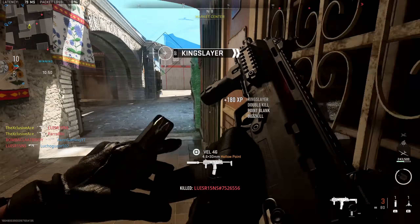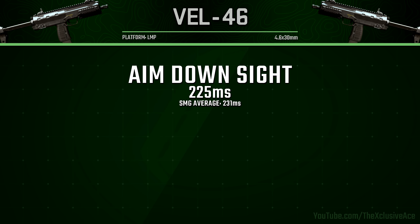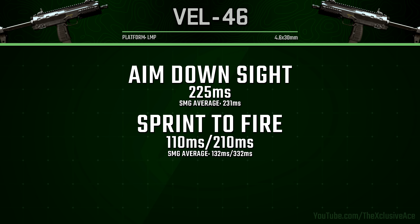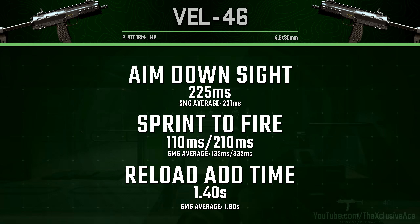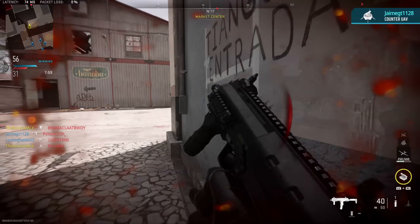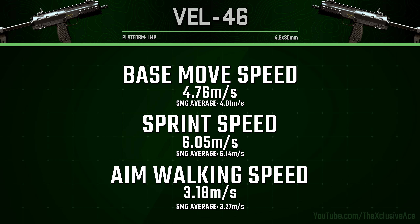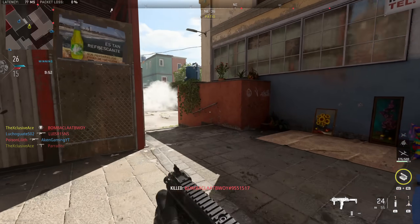Something very interesting to point out with the handling stats: the Vel 46 appears to have been stealth nerfed at some point, because at launch I tested an aim down sight time of 200 milliseconds, whereas now it's about 225 milliseconds. I don't know exactly when this happened — probably with the Season 1 update, though it wasn't stated in the patch notes. Our sprint out time is standard for an SMG at 110 milliseconds, which is actually very fast. Reload add time is fairly fast for an SMG at 1.4 seconds, which is great, especially combined with a decent 40-round magazine. Across the board the Vel 46 is just a little bit below average in mobility — not a major outlier, still better than most assault rifles, but slightly on the slower side for an SMG.